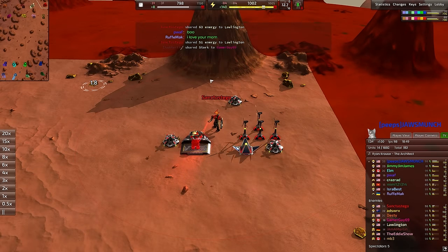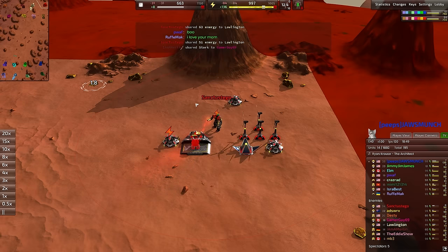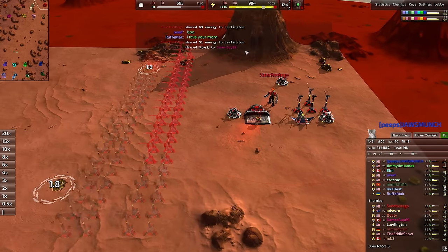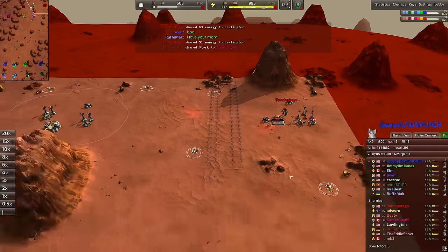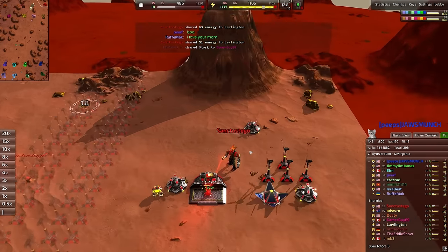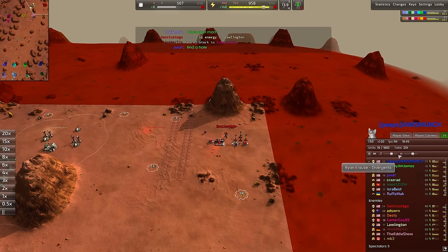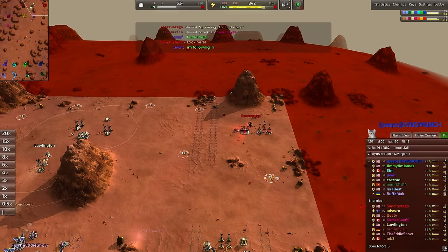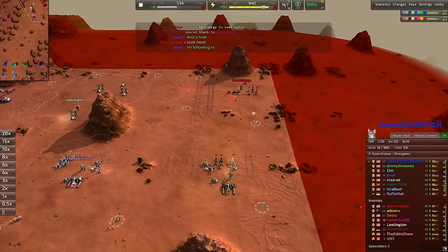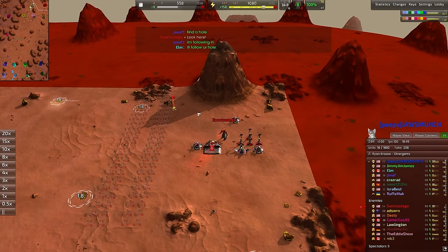Across the map, representing the red team in the back line, goes by the name of Sanctus Tego — the red team commander, playing as an Armada Commander, going for quite a healthy amount of wind turbines. I'd love to see the mexes come up first. Definitely want to prioritize those mexes over the wind turbines, especially if you're going to be going for bots, which do require quite a lot of energy. Ryan Krause coming in smoothly with the Divergence — they added a whole bunch of music, including a bunch of lobby music, which is just fabulous.